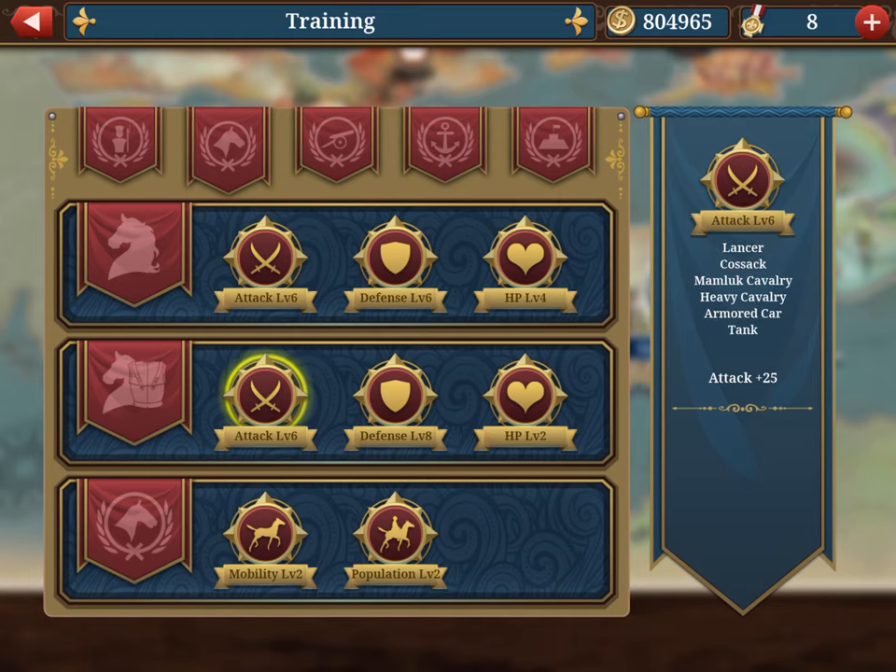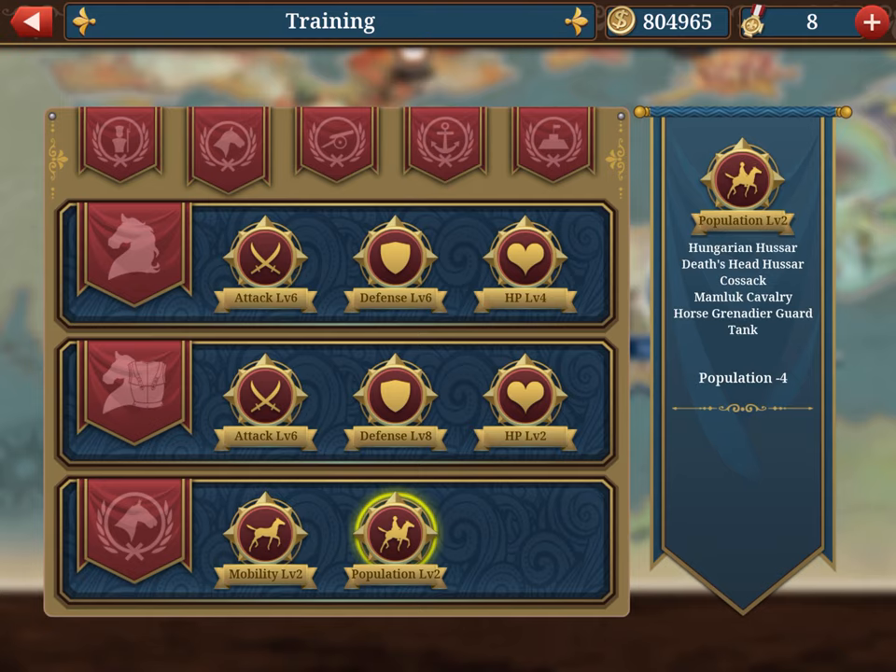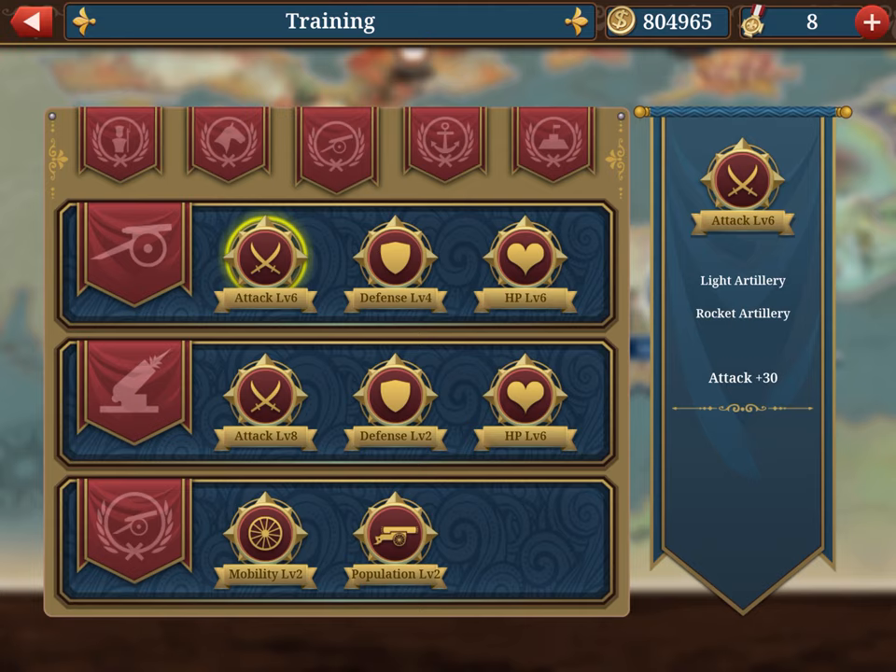Instead, go to the second section, which has the Lancer — a very common unit — and heavy cavalry; these are the two you'll use most. You may also use Cossack, Mamluk cavalry, and tank. The third section covers mobility and population reduction, which apply to everyone. As a rule of thumb, minimize investment in the first block and focus on the second and third.